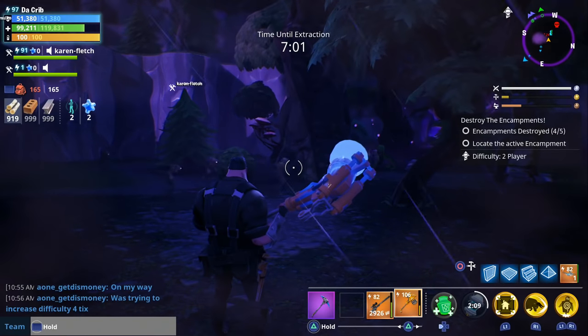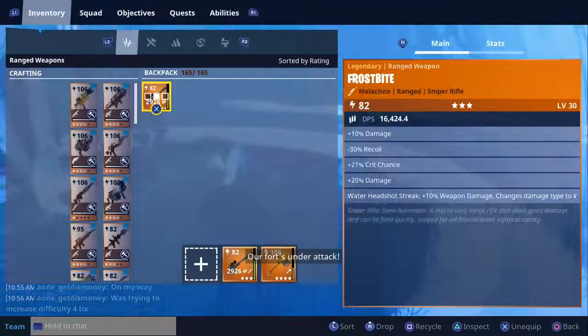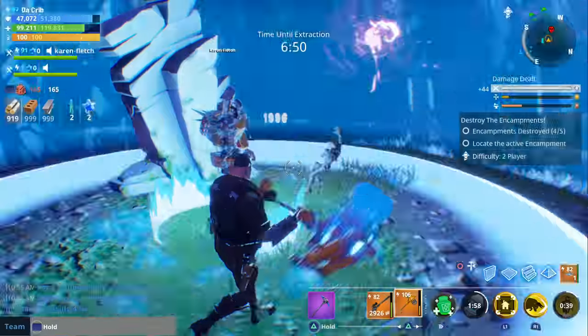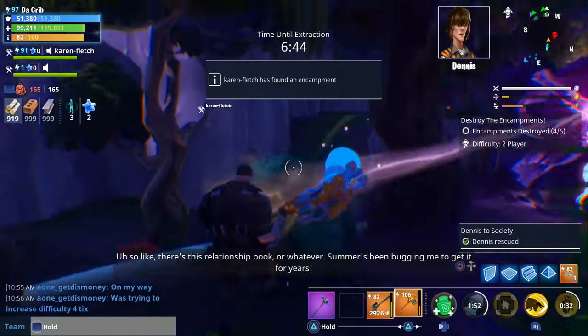The fourth quest is called Dennis to Society, and the reward for this one is another 500 firecracker tickets. For this one, you're going to have to defend Dennis the same way you defended Summer — you're going to have to take out some husks that are trying to attack him. He's going to appear as a blue survivor with a blue exclamation mark next to him on the map as well.